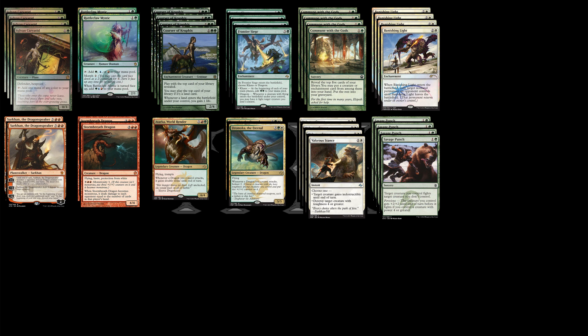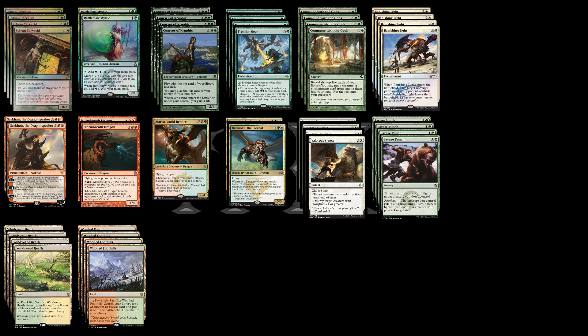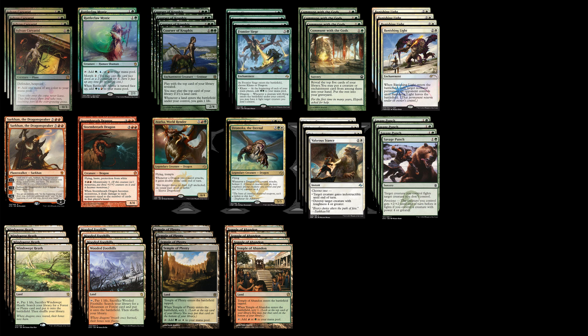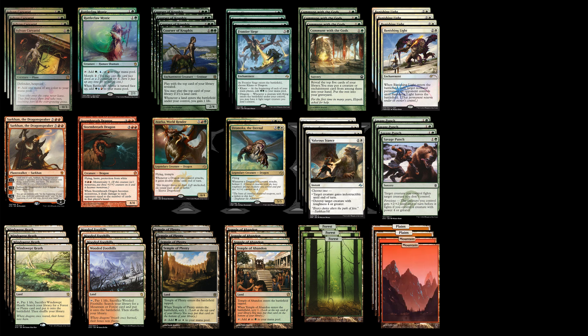Now we're going to move on to the mana base. We're going to run Windswept Heath and Wooded Foothills, both as a four-of. Next up, we're going to run Temple of Plenty and Temple of Abandon. In the previous version of this deck, I wasn't running any scry lands. However, after a little bit of testing, I've found that you aren't really doing anything else with your first turn, and so scrying is a great way to go. So we're going to run four of each of those. And finally, our basic lands are three Forests, two Plains, and two Mountains.